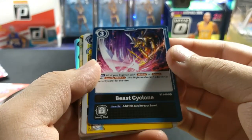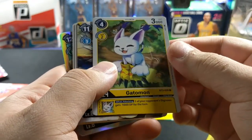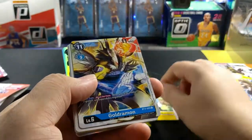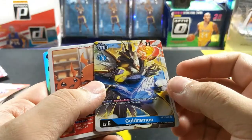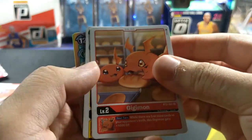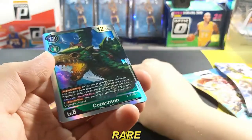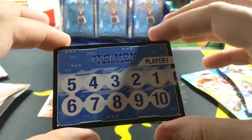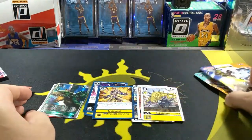Beast Cyclone. Gatomon — by the way, 'Gato' is Spanish for cat, so it's pretty much Catmon. Goldramon — alright, pretty cool. Wow, cool-looking holo. I honestly don't know how to play the game; I've never learned. I just used to collect the cards, same with Pokémon.